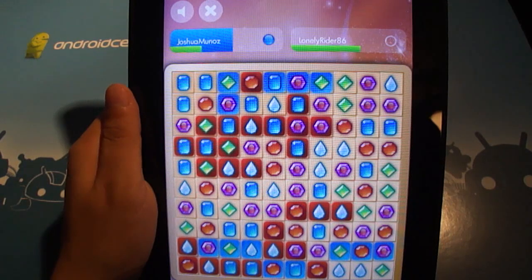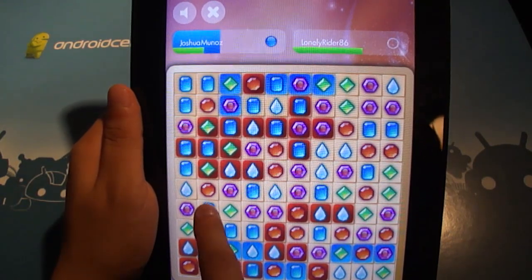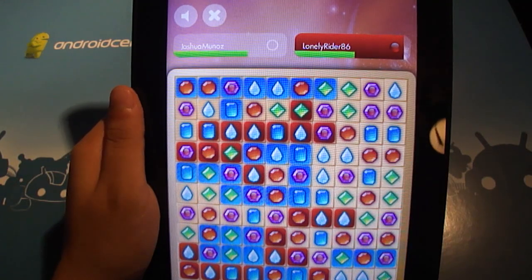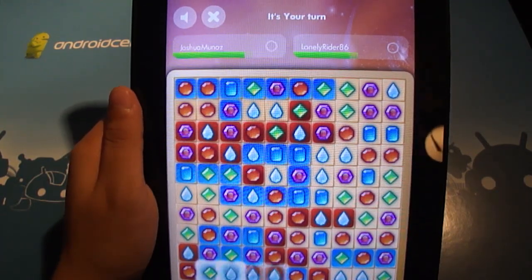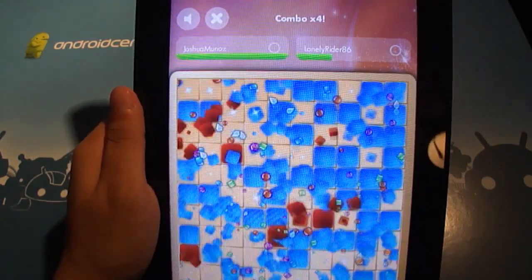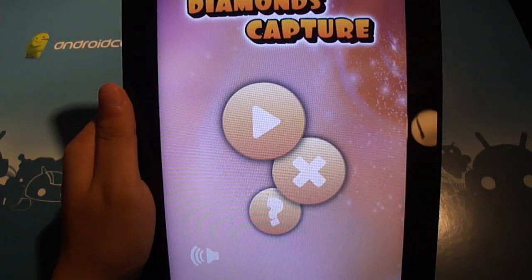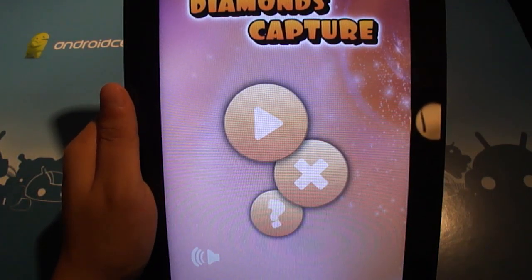The same things apply as in Diamonds Paradise with the green bar showing how many nodes you've captured. And you can knock your opponent's green bar down again by taking away nodes or squares that they've captured. And that's how you win — you get your green bar up all the way, exactly the same as Diamonds Paradise.